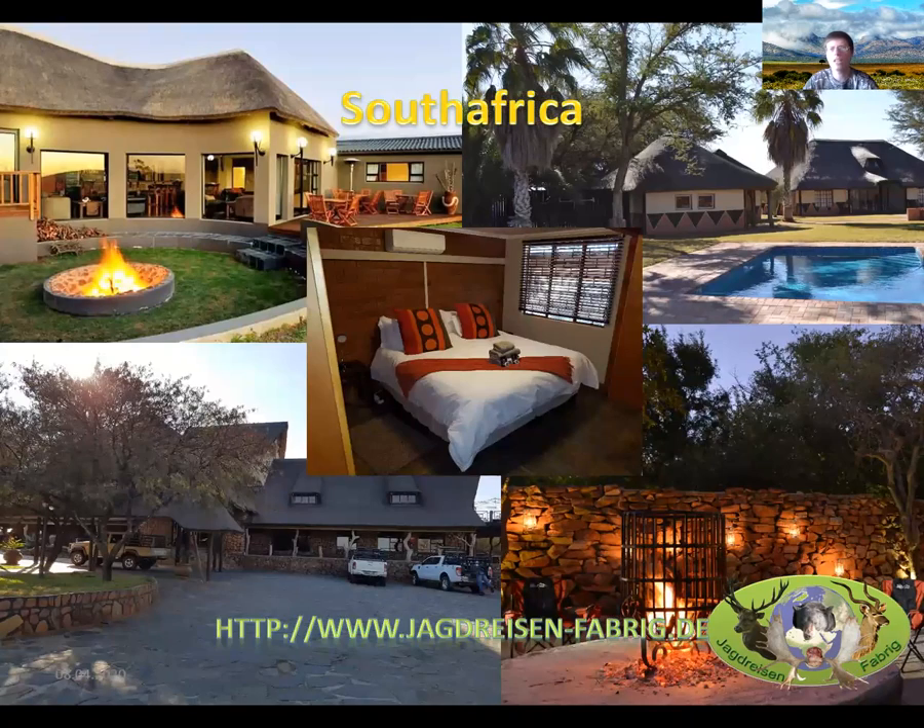Accommodation in South Africa is mainly in lodges, most of them four or five star, either in or very close to the hunting area. You see examples from Port Elizabeth in the East Cape, the North West province, a fireplace lodge in Limpopo, and an area in the Free State — all of a very high standard. Here is also an example of how the rooms look inside: quite spacious, with everything you need and even a kitchen for self-catering, though normally all hunting packages include full board accommodation.